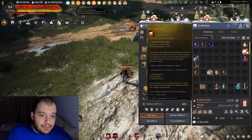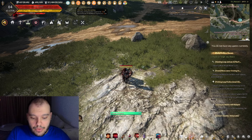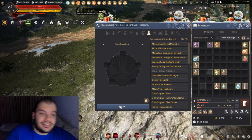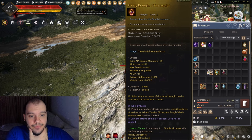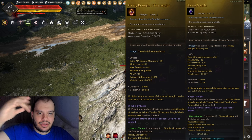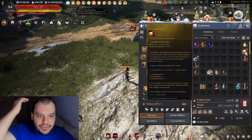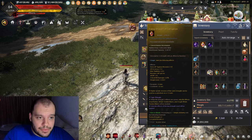You can improve Frenzy Draught by combining one Frenzy Draught with one Corrupted Breath in simple alchemy to create Frenzy Draught of Corruption. This version has 35 monster damage compared to the base 30, giving 5 extra monster AP. Corrupted Breath costs around 300 million and there are plenty on the market. The extra 5 monster AP can help you reach the cap in certain situations.